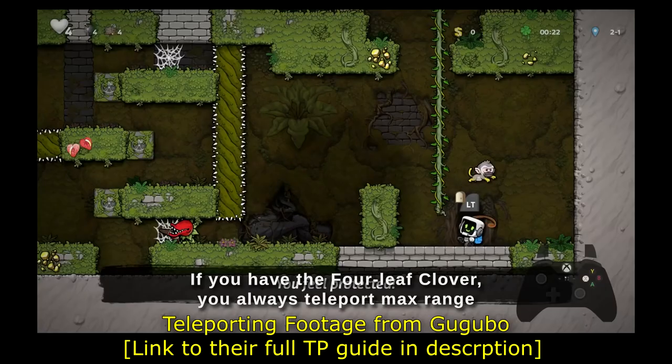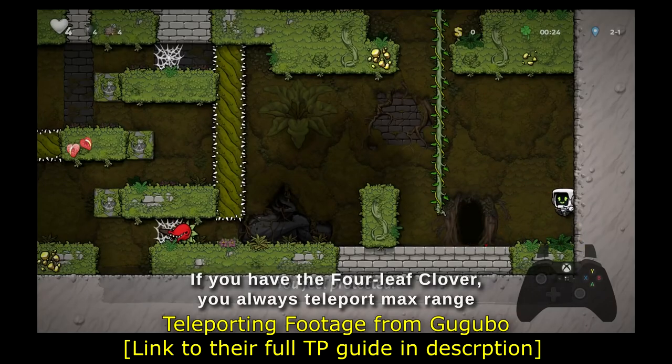Some levels have multiple exits, but no matter what exit you put the pet through, you will still receive its love no matter what door you leave through yourself.